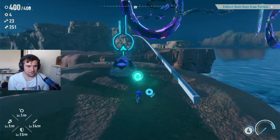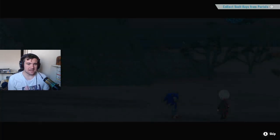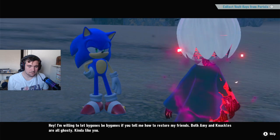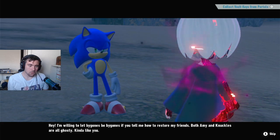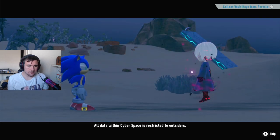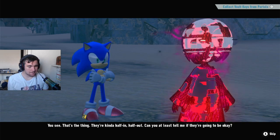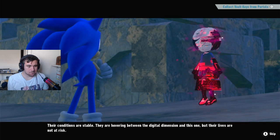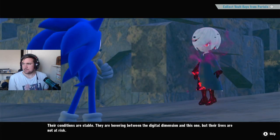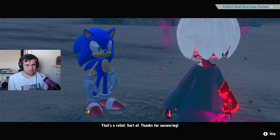There's a Sage spot we can go to. I wonder what she has to tell us. Sonic says: 'I'm willing to let bygones be bygones if you tell me how to restore my friends. Both Amy and Knuckles are all ghosty — kinda like you.' Sage replies: 'All data within cyberspace is restricted to outsiders.' Sonic: 'They're kinda half in, half out. Can you at least tell me if they're going to be okay?' Sage: 'Their conditions are stable. They are hovering between the digital dimension and this one, but their lives are not at risk.' Sonic: 'That's a relief. Sort of. Thanks for answering.'